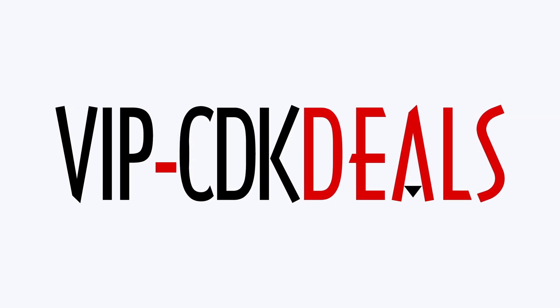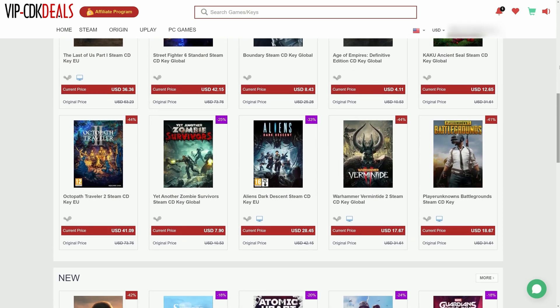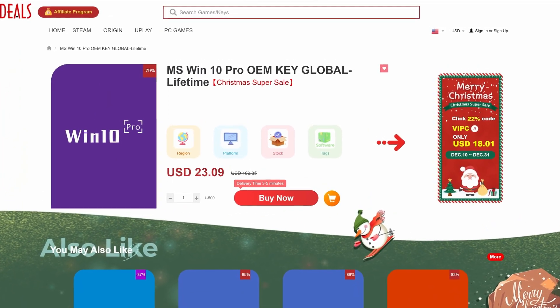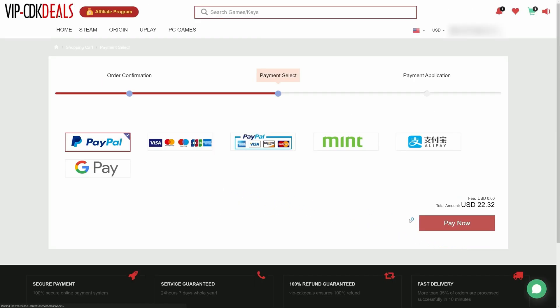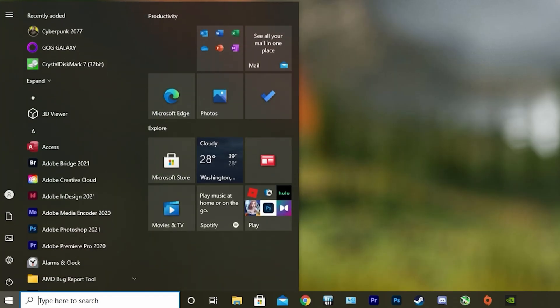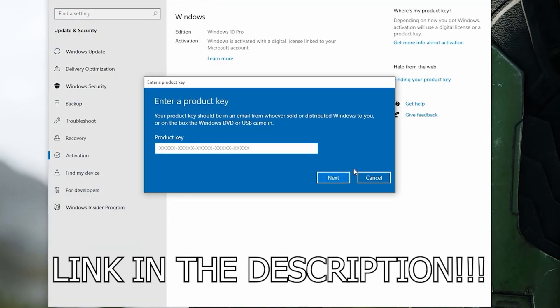This video is brought to you by VIPCDKDeals.com. CDK Deals is a website dedicated to getting you the best prices on games and software, and right now you can get a Windows 10 Pro OEM key for an insanely low price. Just find the best price and apply my special discount code GPC20 for an additional 30% off. You can also check out securely with PayPal, and once the payment is cleared, you should get access to the code both in your account as well as in your email. In order to activate the new copy of Windows 10, just search activate under Windows and type in your key. So if you want to learn more, be sure to click the link in the description below.